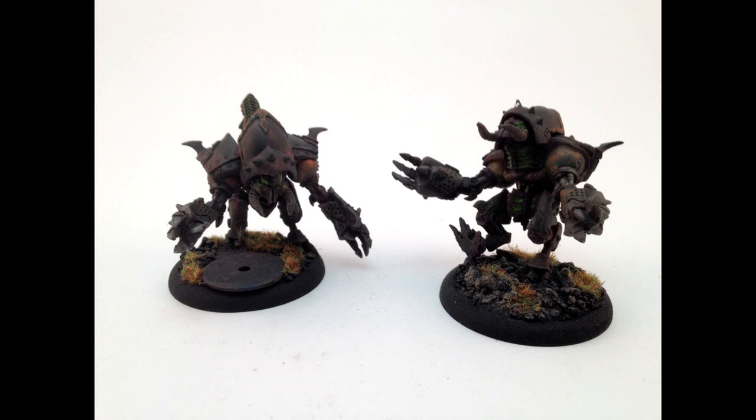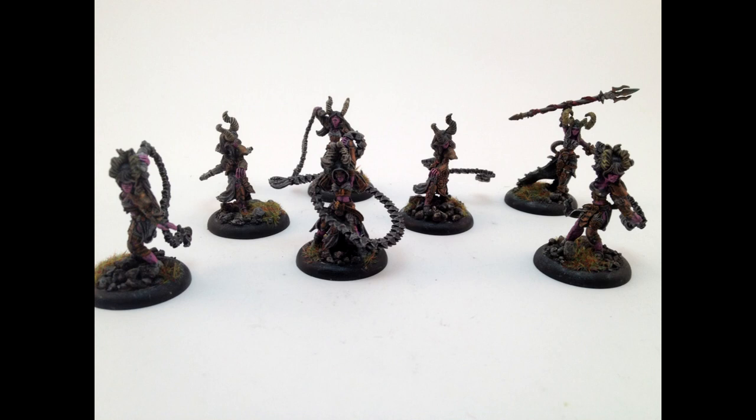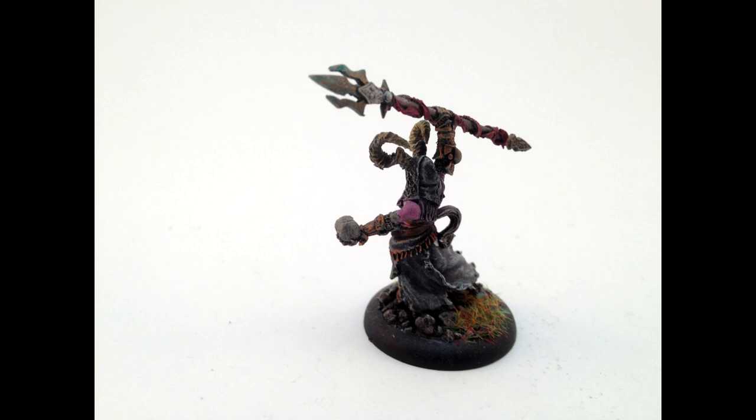Coming up next is two Slayer Jacks. These Slayer Jacks are the core basically of Crix. These are the metal ones. Here's some Sastitx Raiders with a Sea Witch. If you count the number of jacks I have, that's four jacks — five if you count the two named ones. If you don't play with the named ones, you still have three jacks. Here's the Sastitx Sea Witch by herself.